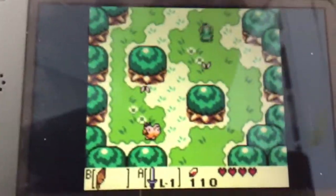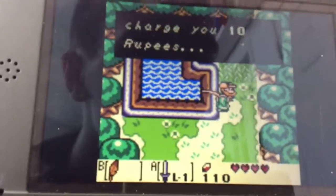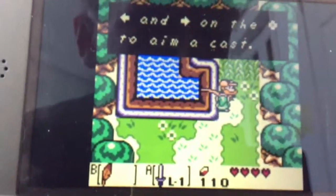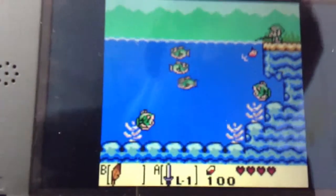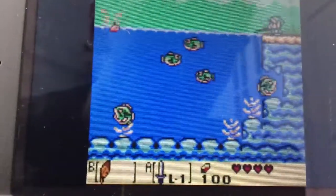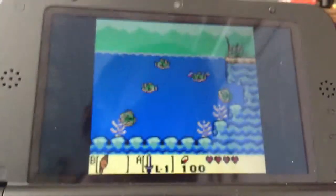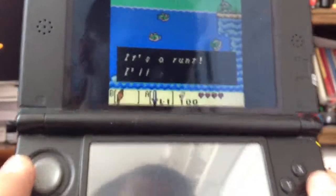Without further ado, we're gonna do the fishing game now. How about some fishing, little buddy? I'll only charge you 10 rupees. Here's how to do it: use left and right on the directional pad - I'm using the circle pad - to hang the cast. Once you hook up a fish, press the button to wrap it up and reel it in. This is how you're supposed to do it.